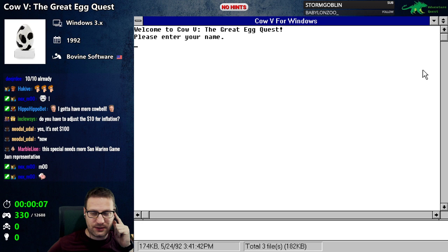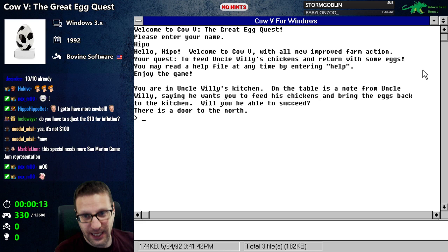Welcome to Cow Five, the great egg quest. Please enter your name. Hippo. Hello Hippo, welcome to Cow Five with all new improved farm action. Your quest: to feed Uncle Willie's chickens and return with some eggs.